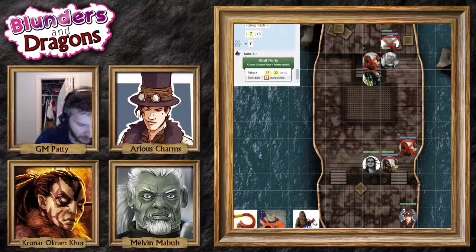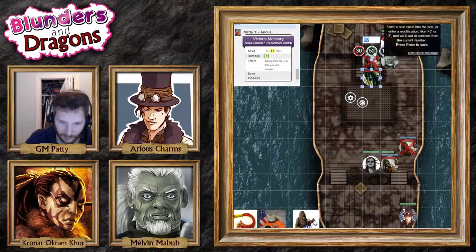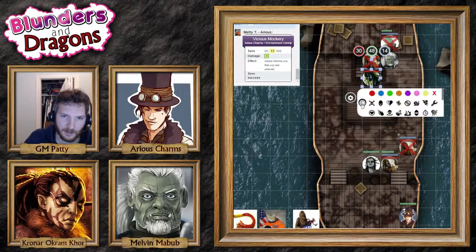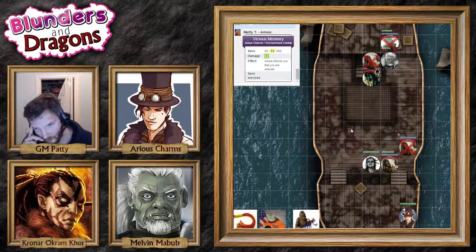Stop talking about my mother! It needs a 13 — yeah, it fails. It takes four psychic damage and has disadvantage on its next attack.